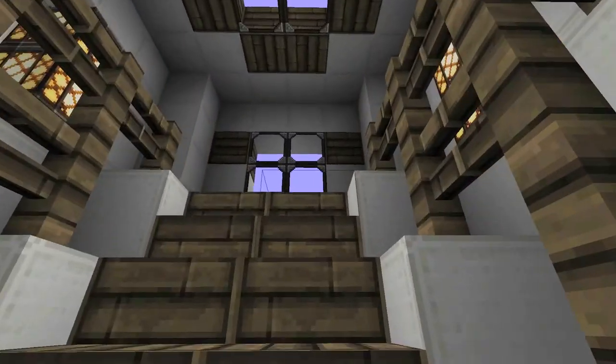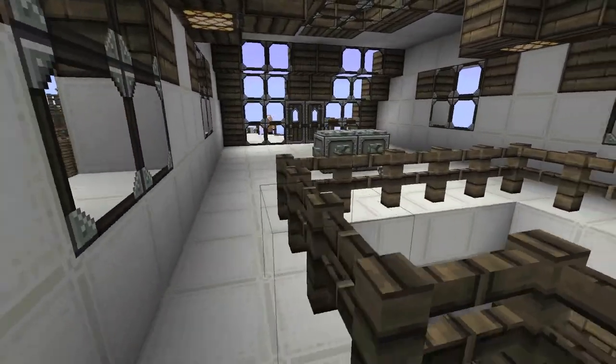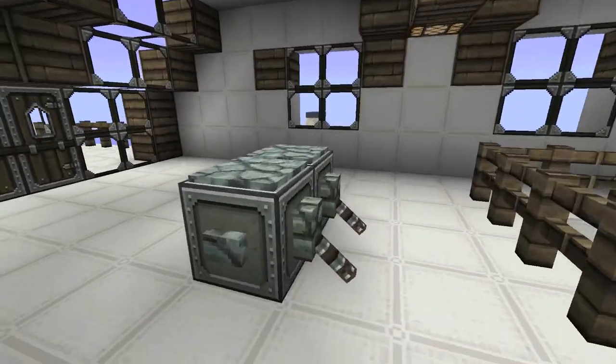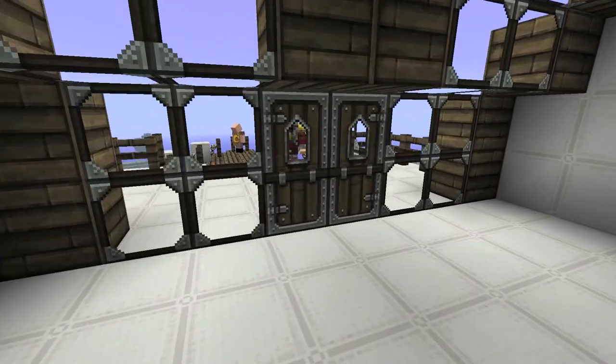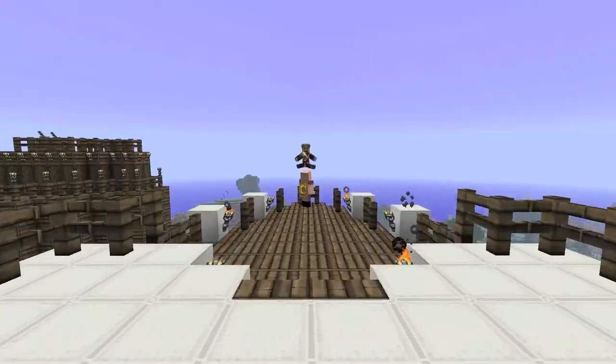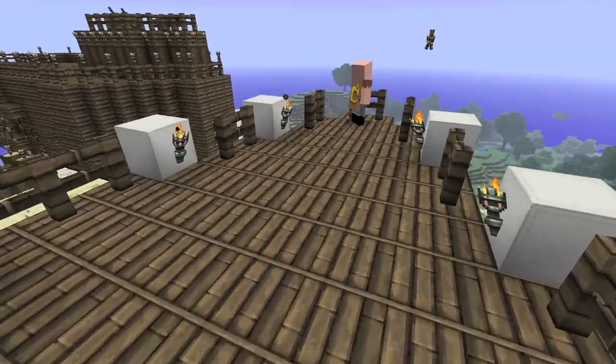As you come up the stairs, there's the second level. We've got this nice control panel. Come look at Notch — Notch is now on the helm of your ship. And out here we have a nice balcony kind of thing.